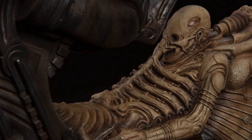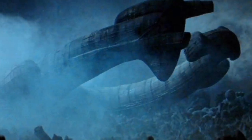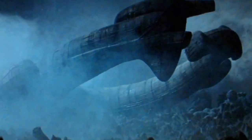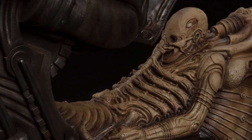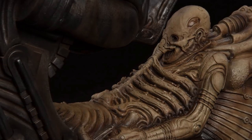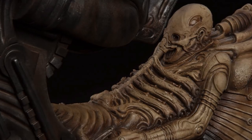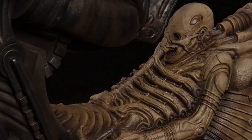Xenomorph eggs may have become the standard by this time. The space jockey may have landed on a then-remote planet, LV-426, because he knew he was going to die, which is why it looks like he settled into his chair and had his suit merge into it. Why he didn't contact anyone about his infection is also a big mystery — he was either the only crew member aboard the ship, or the only one left.